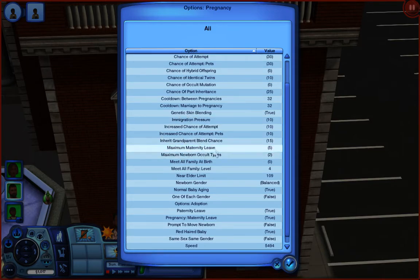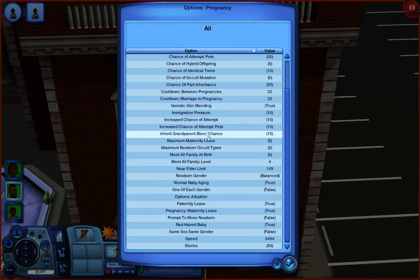You've got maternity leave — I usually like to go about 10. Then you've got newborn gender, which would be balanced, and pets settings as well.